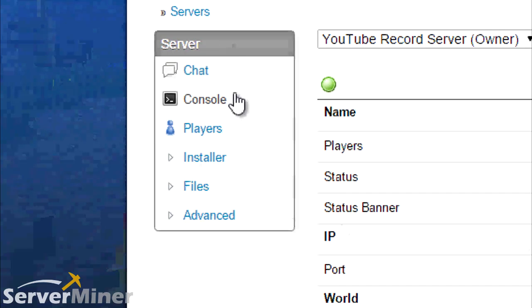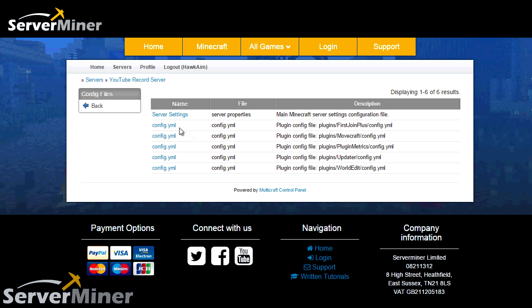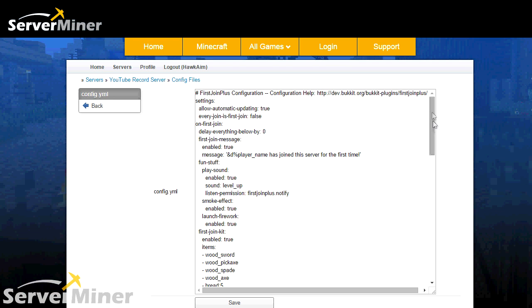So here we are at the ServerMiner control panel. First things you want to do is go over to the left-hand side, find Files, Config, and we're looking for First Join Plus. Once this comes up, you'll see there's a ton of different things that you can edit. What I had it set to in the game was this was actually set to true so that anybody that joins at any time, no matter how many times you log off, treats that player as a new player. That's only good for debugging and stuff, but you can change it if you need to.